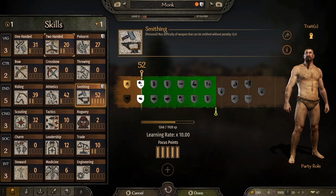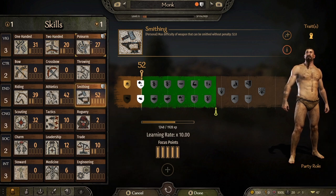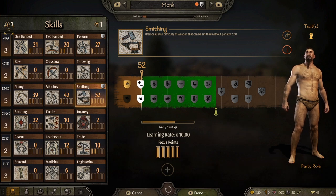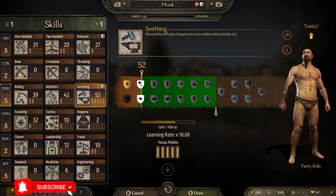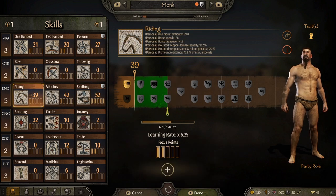My advice is to pick a weapon and focus on it. Being good with a bow certainly helps — when you're surrounded by looters, you can pick them off. But I'd also prioritize a melee weapon. Polearms are useful on horseback long-term, but unless you're specializing in them, don't waste too many points there. Taking Vigor or Control up to six will take you a very long way into the game.